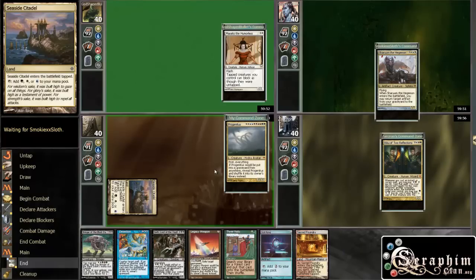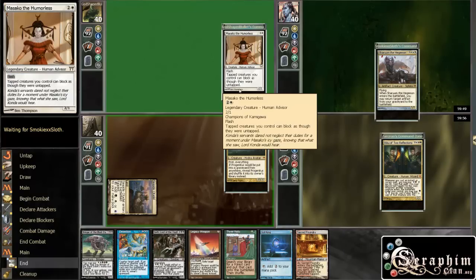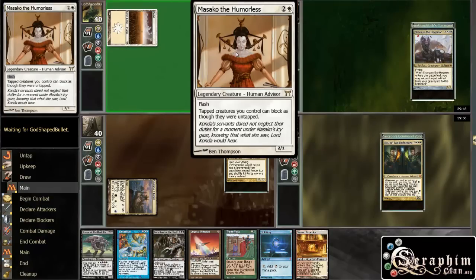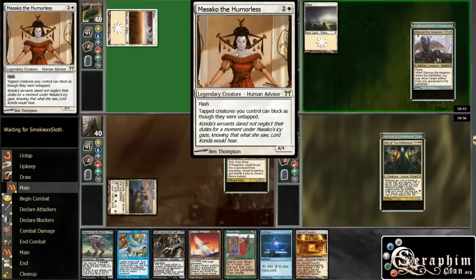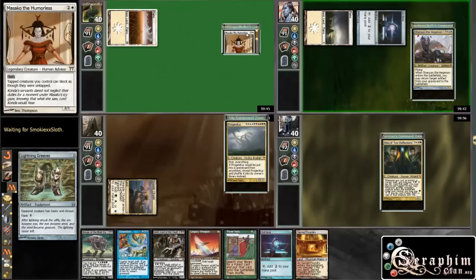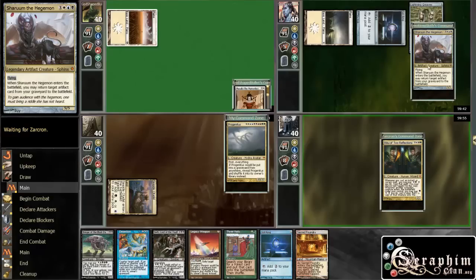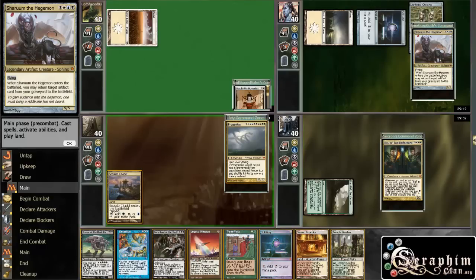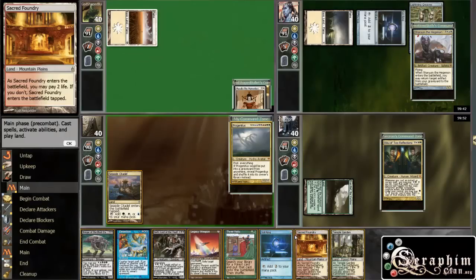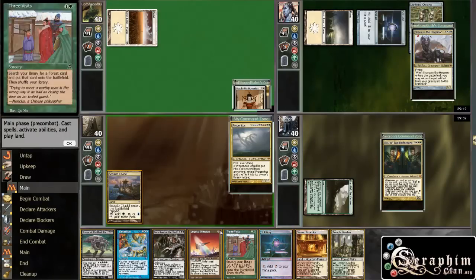So I played untapped Sol Ring into Three Visits, which gets me quite a bit of ramp. Let's see who we have here — Masako the Humorless. I haven't seen this one before. Flashed-up creatures you control can block as though they were untapped. That's fine, and a good start from this guy — the shaman, whatever you pronounce it.